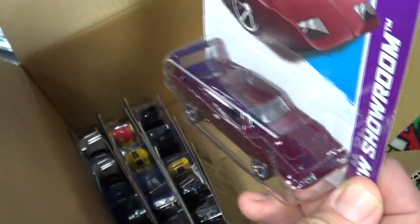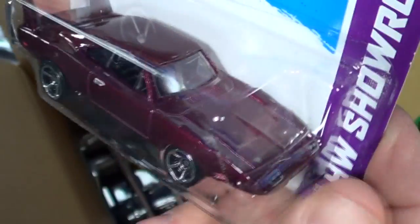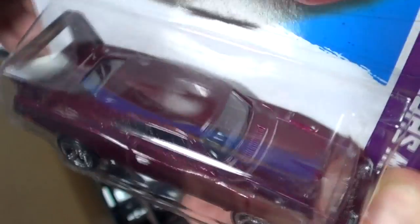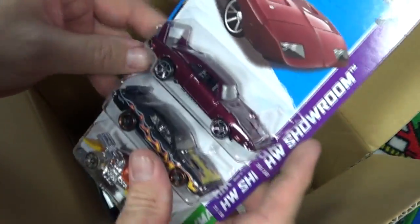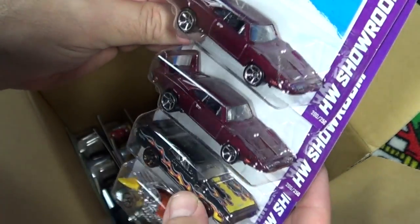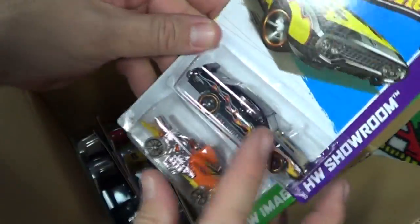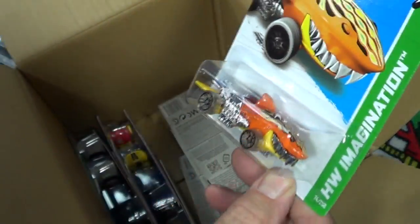Dodge Charger D20 — almost kind of has a fool's gold Super Treasure Hunt look. When the Super Treasure Hunts first came out, they had that thick, heavy look. I'm not a big fan of that for the supers. Comparison aside, everything's the same. Didn't notice anything different.